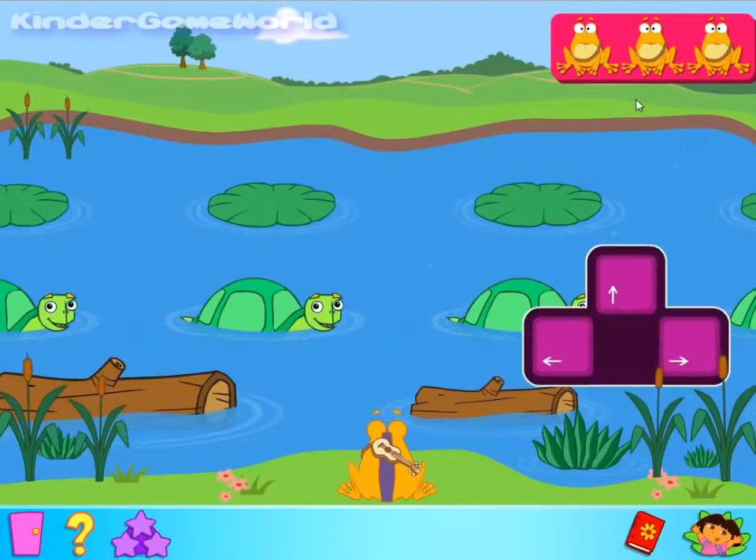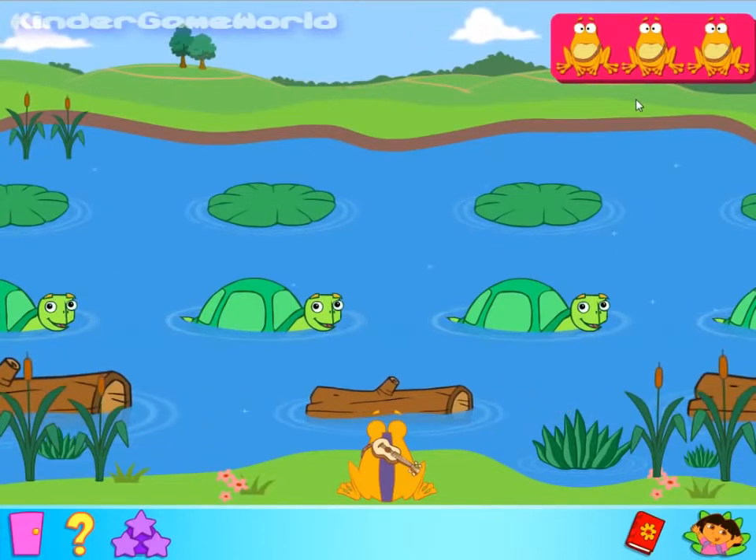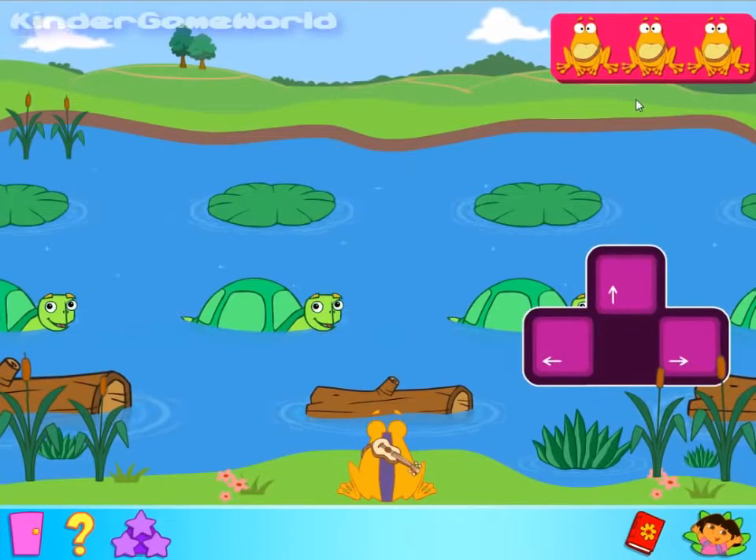Use the up arrow button on your keyboard to make El Coque jump forward, and the left and right buttons to make him jump left and right. Make El Coque hop onto one of the things floating in the river. You have to time your jump just right, or El Coque will fall in the water. So let's wait until the log is right in front of El Coque, and push the arrow button.